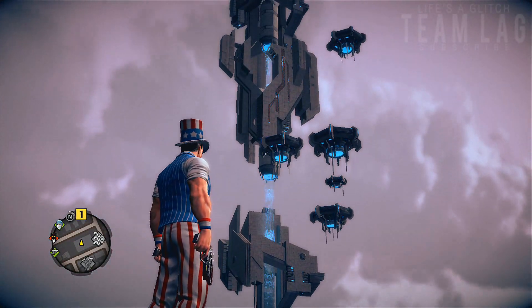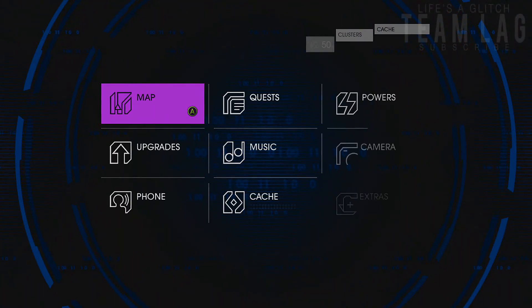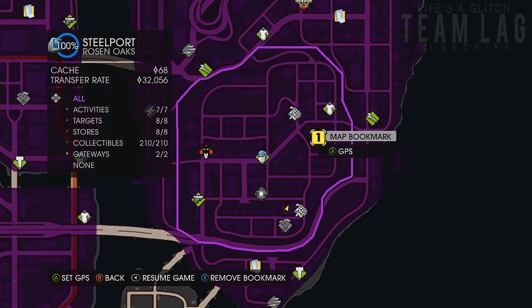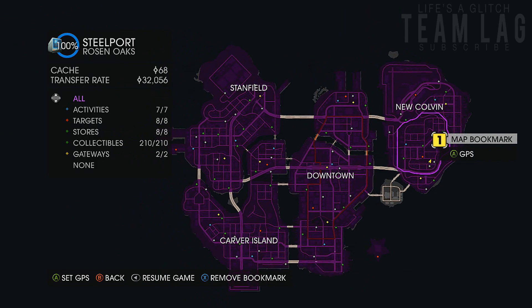What's going on guys, my name is Space and in this video I'll be showing you guys how to find the secret Salem Broomstick vehicle in Saints Row 4. The first thing we need to do is make our way to the very top of this tower right here — it's located in the Rosen Oaks part of New Colvin.